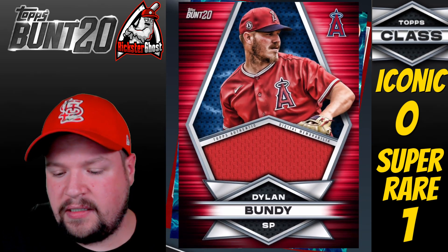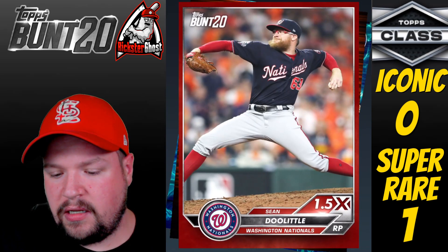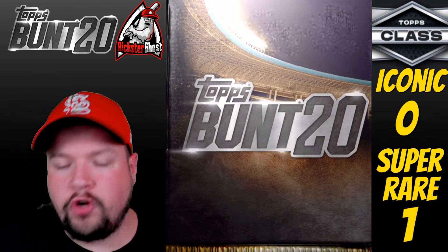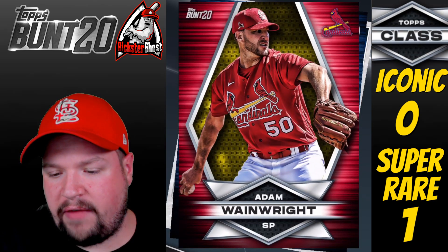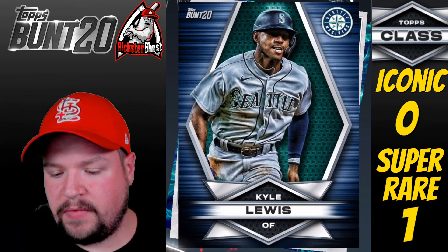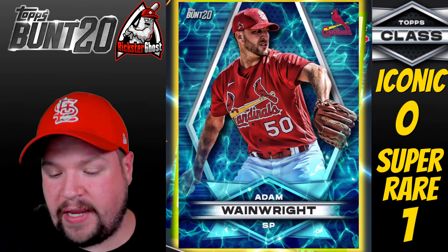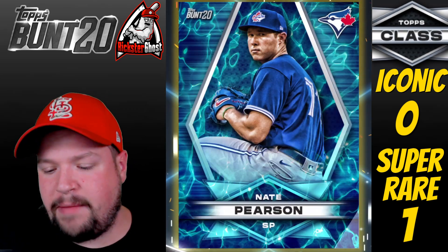Pack 3: David Fletcher Team Color Base, Rich Hill Base, Dylan Bundy Team Color Relic, a Water Base card, and another Team Color Base. Then in Pack 4 we have another Lance Lynn — already have that card. Josh Reddick — have that one too. An Adam Wainwright Team Color Base, Kyle Lewis, Adam Wainwright Water Base — I love the water base, it's probably my favorite. And a Nate Pearson Water Base to close out Pack 4.